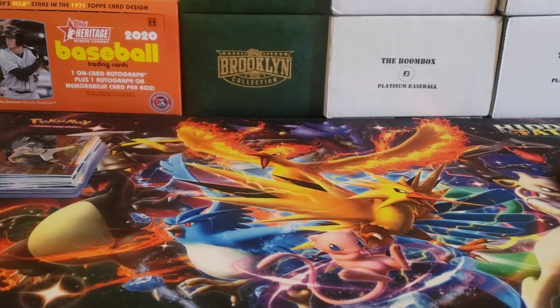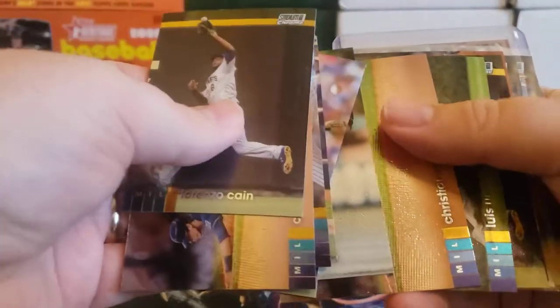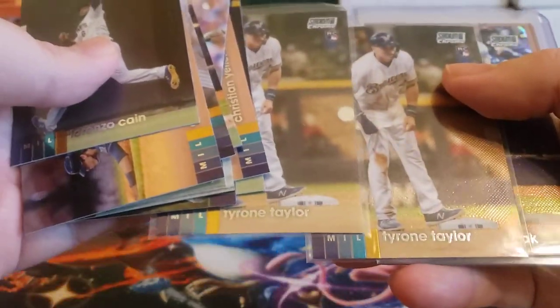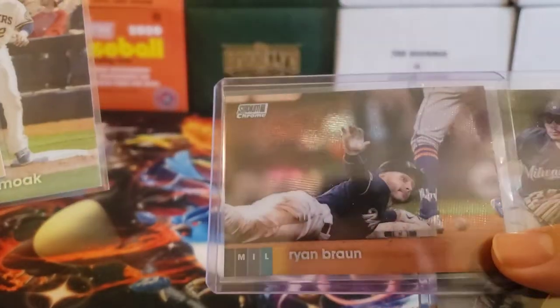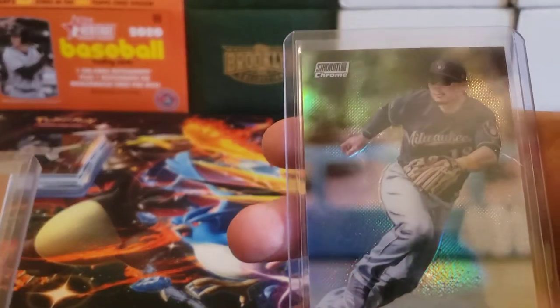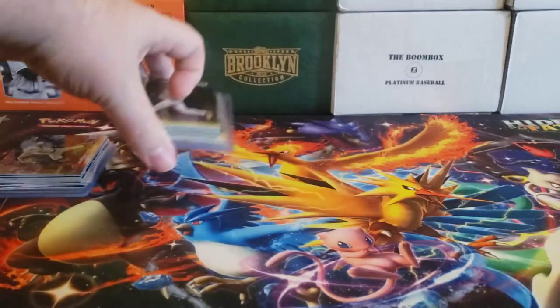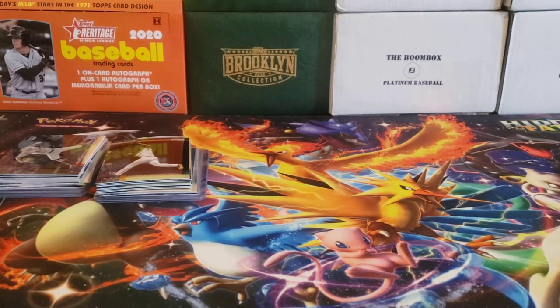For the Brewers, no autos, but we got plenty of stuff — a Robin Yount, Lorenzo Cain, Keston Hiura, Christian Yelich, Luis Urias, Ryan Braun, a couple of Tyrone Taylor rookies, a refractor for Justin Smoak, a non-numbered refractor for Ryan Braun, and a refractor for Keston Hiura. No hits, but we got some cards. I think I picked up both teams for about $45, so not too significant of a risk.